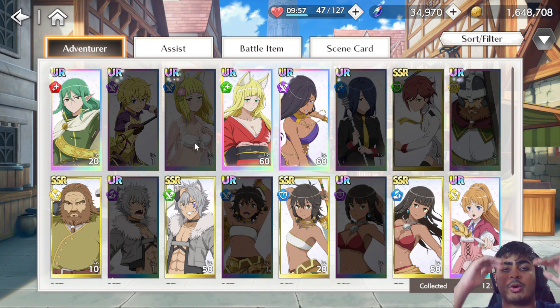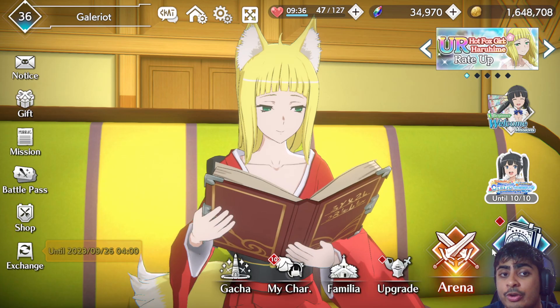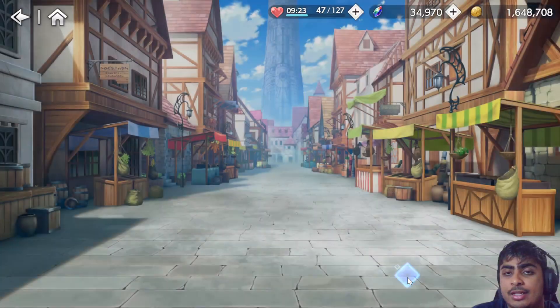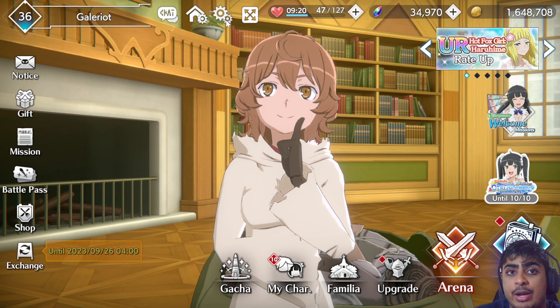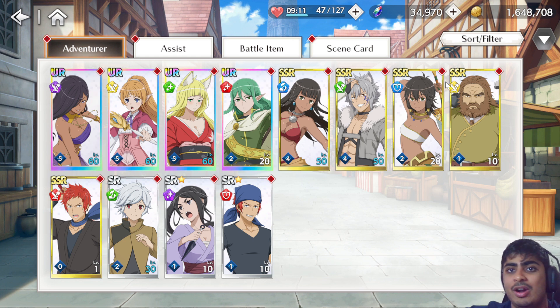Cassandra is not an option — I would not limit break any supporter unit at this point in time. That is not valuable. You should be focusing on DPS units and speed units primarily, or even tank units. Among the blue units I'd only recommend DPS and speed units, as their damage output is solid. Harihime is not a bad option if she's your only choice and you will find use for it in event ranking — but it's lower priority.